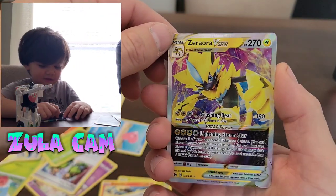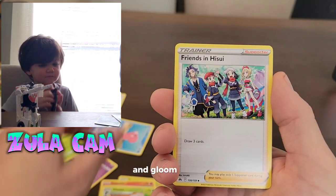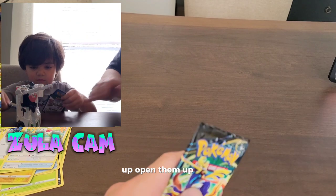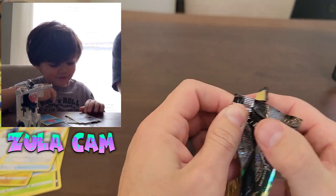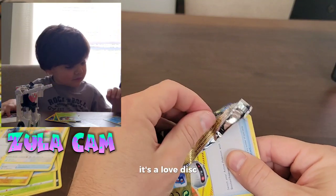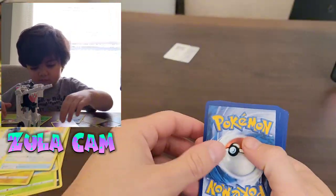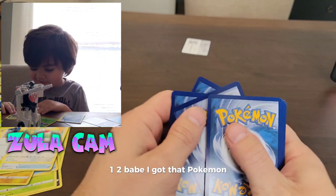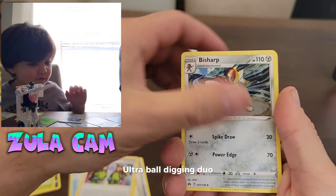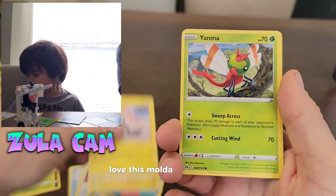Reverse holo Emolga! Can I get five to play? Yes, you will. And Gloom. So was it four from the front, or from the back to the front? Ooh, look! I got those Pokémon. Look at that one — it looks like a heart. It's a Luvdisc! Code card. I feel like I've gotten a lot of trainers in this. Luvdisc. Mamoswine. Yanma.